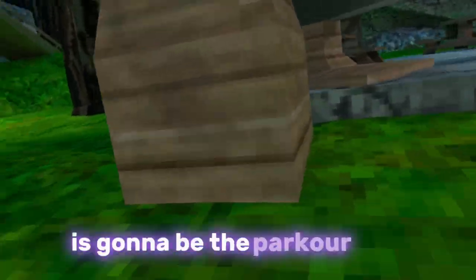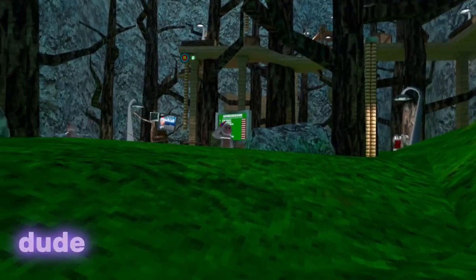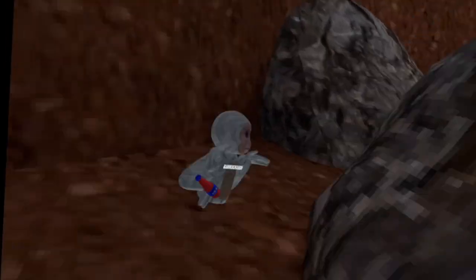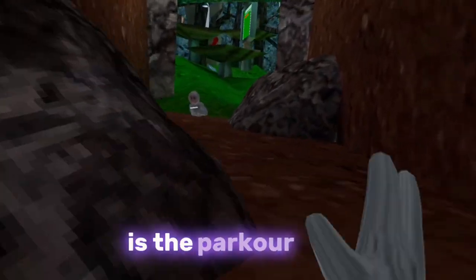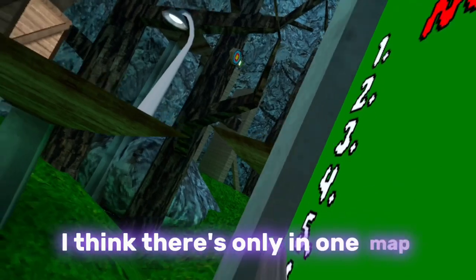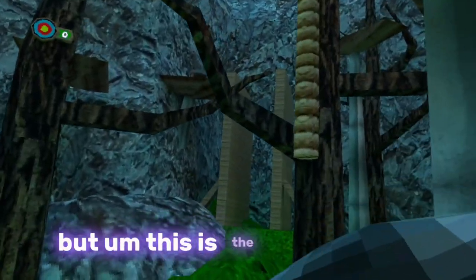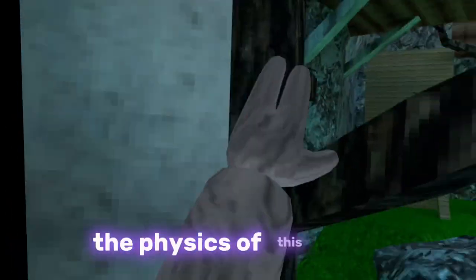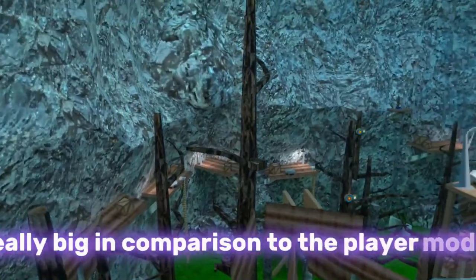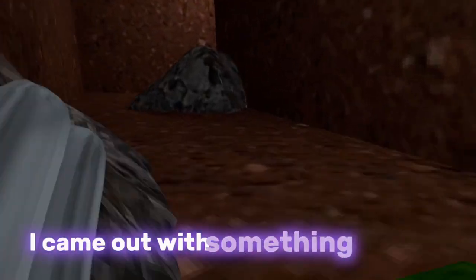The first map we're checking out is the parkour map — I think it's really cool. For some reason the servers only have one map at a time, probably for budget reasons since this is a fan game after all. This is the parkour map; it's mostly just a place where you can practice the physics of this game. The physics are good, but the map is really big compared to the player model — if they shrunk it down it'd be a lot cooler. I feel like if gorilla tag came out with something like that everyone would love it.